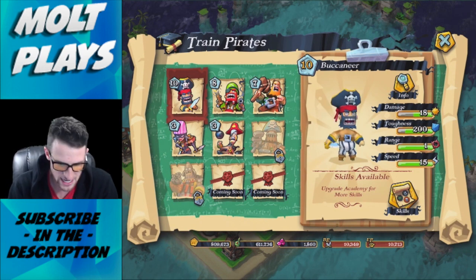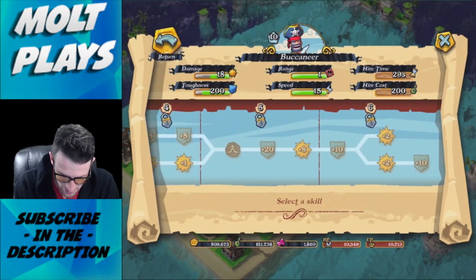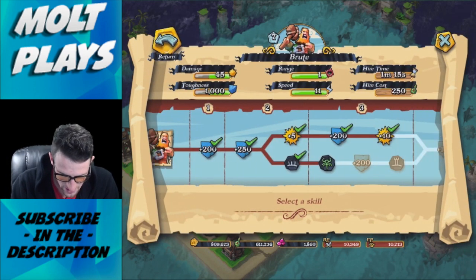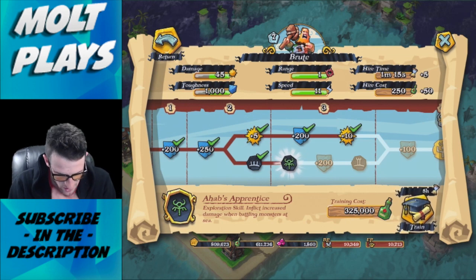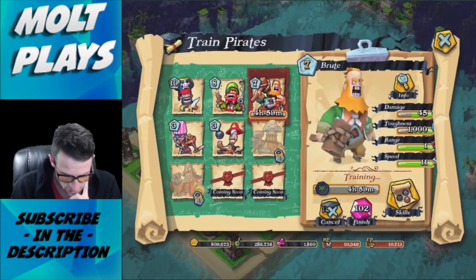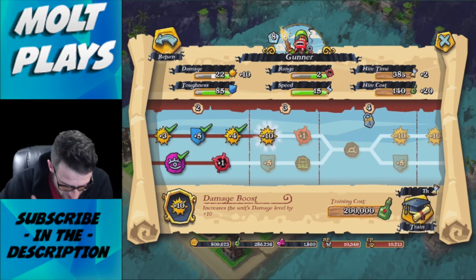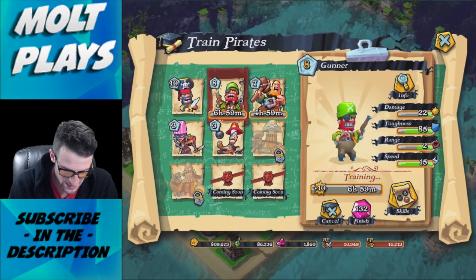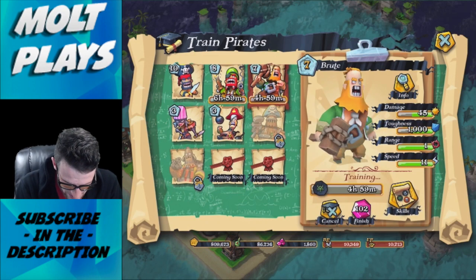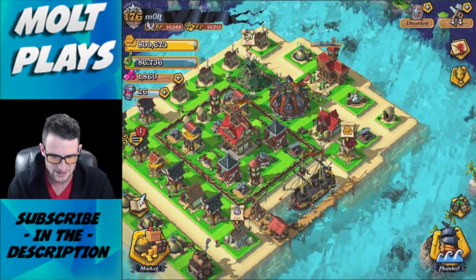Everything we trained up is done. Let's check upgrades - we can't upgrade our buccaneer anymore. Going into the academy, we can upgrade our gunners to give them 10 more damage. Yes please - that's going to be big. Let's see what else can be upgraded.